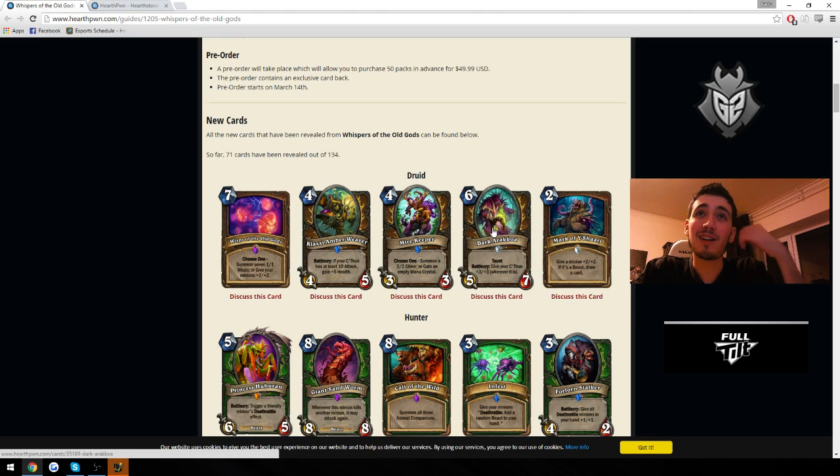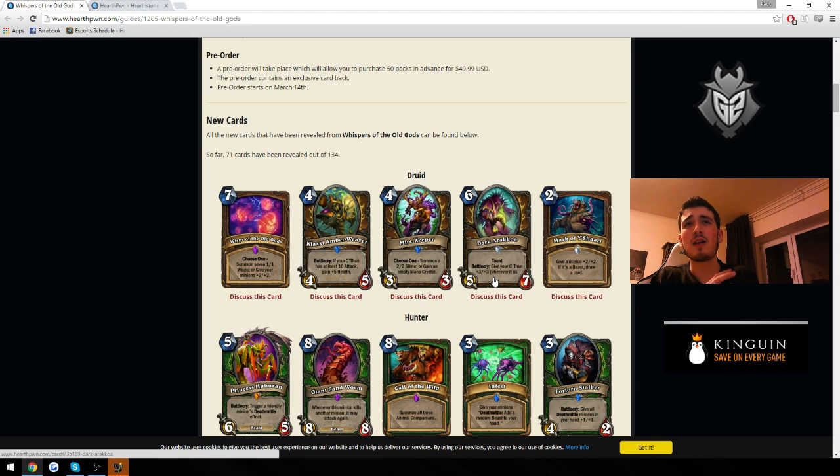Another strong Druid card: 6 mana, 5-7 taunt that gives your C'thun +3/+3. That's really good for C'thun decks. Comparing it to Druid of the Claw and Ancient of War, it's kind of something in the middle — 1 more attack and 1 more health compared to Druid of the Claw for 1 more mana, but also buffs your C'thun. 7 HP is a really good stat line. We know Druid of the Claw is already hard to kill sometimes — you need to hit it twice — and dealing 6 damage to barely kill it was common. At 7 HP it would be way harder to kill. This card costs 1 more mana so hits the board a bit later, but I still think it'll see a lot of play.